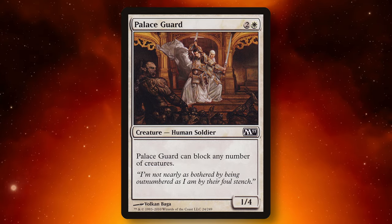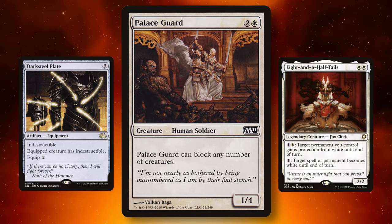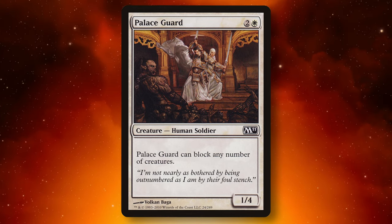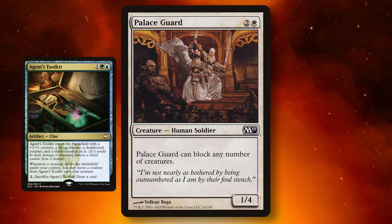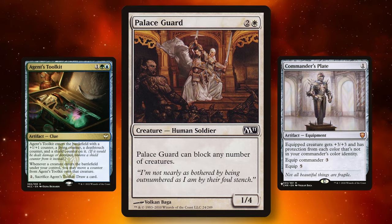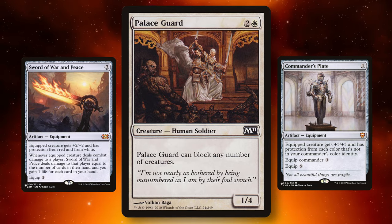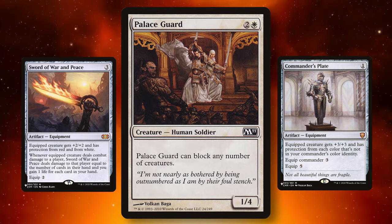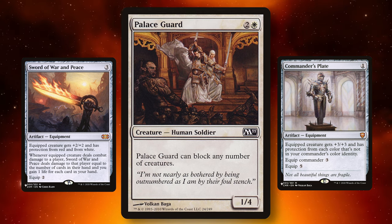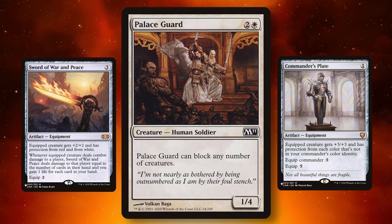It interacts so well with giving it indestructible, giving it protection from colors with Eight and a Half Tails, Brave the Elements. It can block up to three 1/1 tokens, which isn't always something to laugh at. If you can buff it up at all, it can kill the stuff it blocks. If you can give it double strike, it's insane. First strike is really cool. Lifelink, deathtouch — everything in Magic you can put on this card and make it cool. I think there's two other effects in the game that do this: there might be an enchantment, and there's like an angel that's a six-drop, but there's nothing else this cheap that does it and just interacts with so many different aspects of Magic.